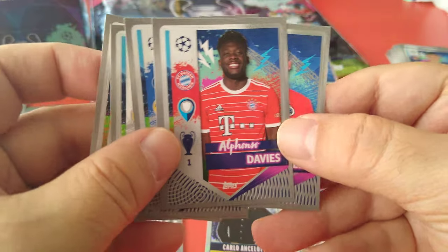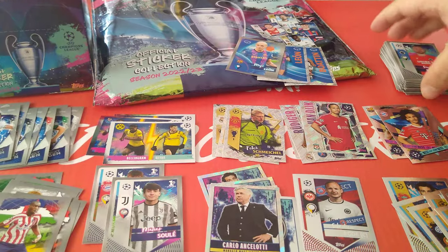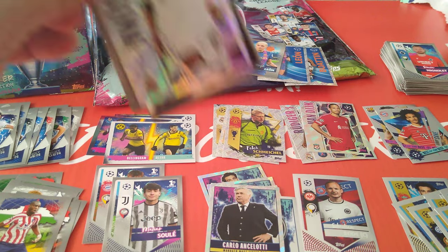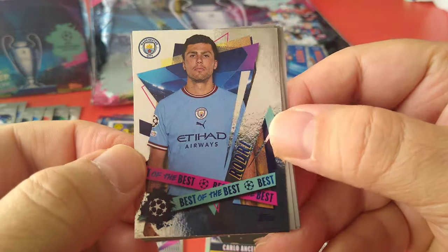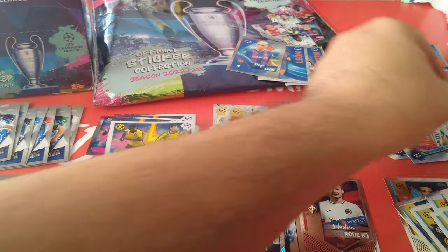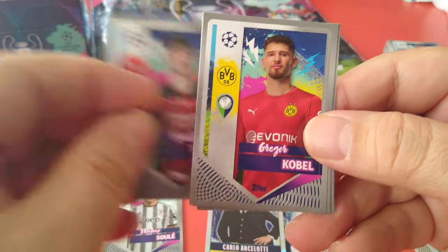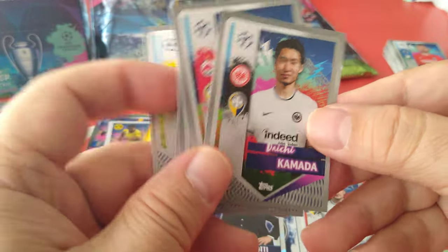Kamavinga, Otavio, Alphonso Davies, and Simon Mignolet. Vinicius Junior in the team of the season — best of the best — Rodri. We didn't get many best of the best so far — only three. Next gen Hinsapi for Bayer Leverkusen. Romero, Tonale, Kobol, Brozovic, Rinaldo, Kameri, and Kamada.